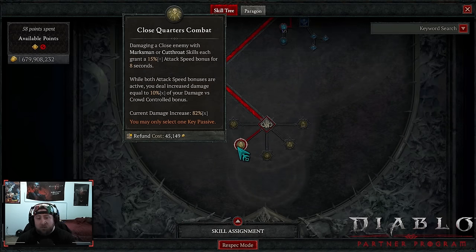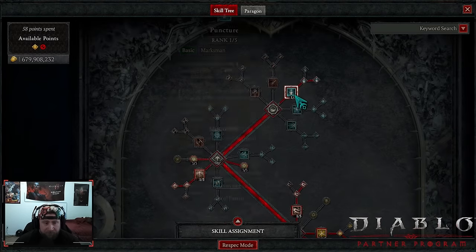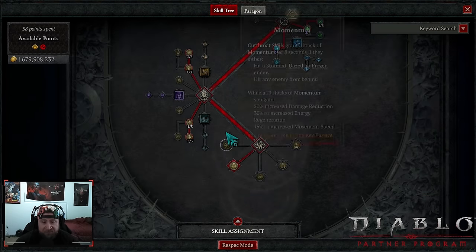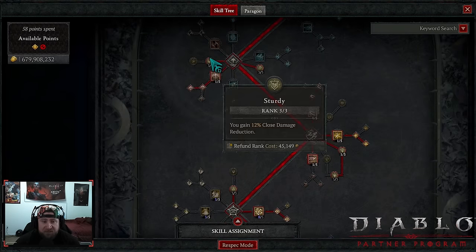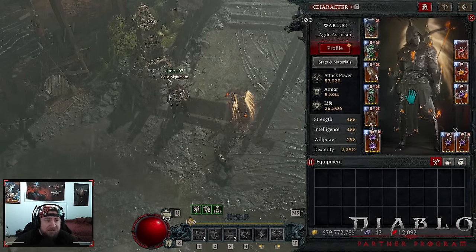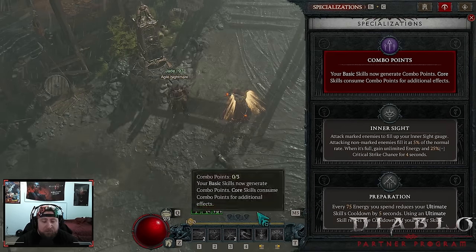We grab Close Quarters Combat — damaging a close enemy with Marksman or Cutthroat skills grants 15% attack speed, and while both attack speed bonuses are active you deal 10% increased damage. We have crowd control on pretty much everything at 82 multiplicative. We're going back and forth between Marksman and Cutthroat skills so we should always have the attack speed bonus active. The specialization for this build is Combo Points — we easily rack up three combo points and then cast Flurry whenever we're at three.